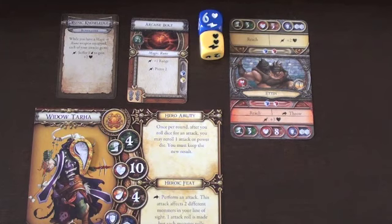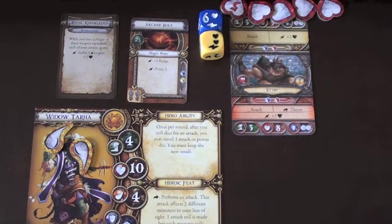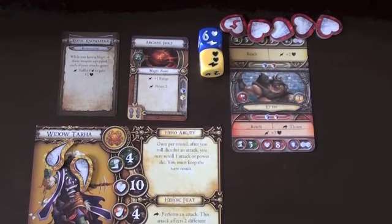The other surge we will use for our runic knowledge ability — we can use a surge to suffer 1 fatigue to gain plus 2 damage. So we will take that fatigue and inflict plus 2 damage, meaning we will be giving this monster 5 total damage. With that powerful attack, this monster is defeated.